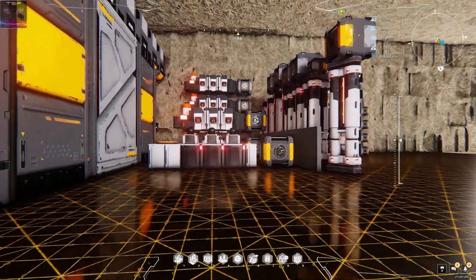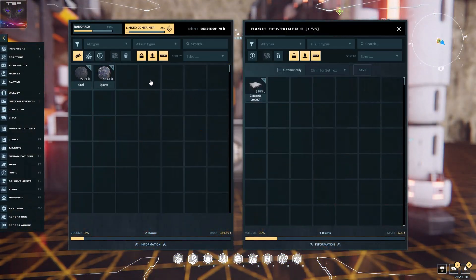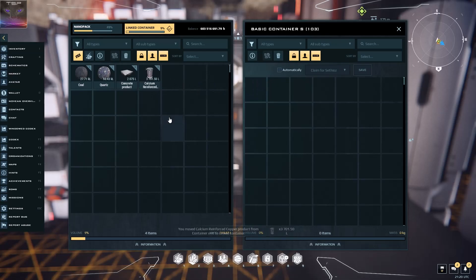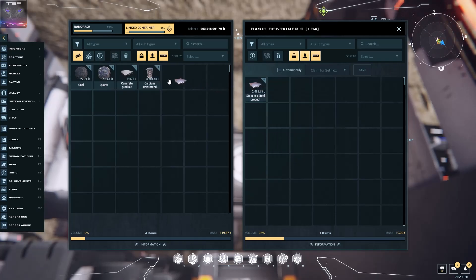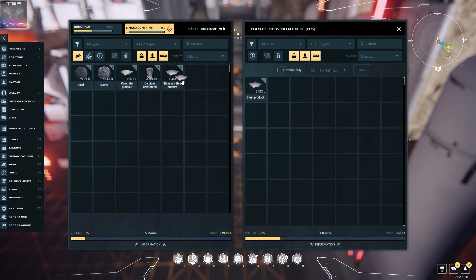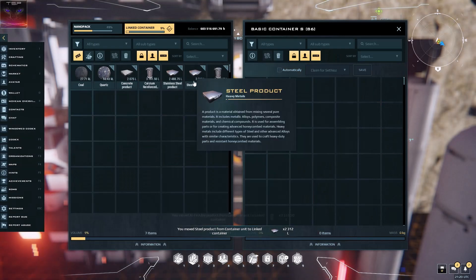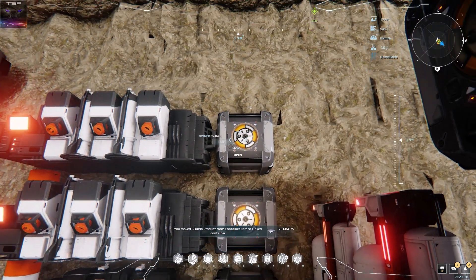Worth at least maybe like 20 million, something like that. And as you can see, there is a lot of stuff in these containers. This numbnut didn't even notice any of that - he's just naming it No-No. These are the kind of people who are too stupid to delete the cores. The other core literally had little bit of voxels that weren't even hidden. Look how much stuff there is - that's actually really good for building.